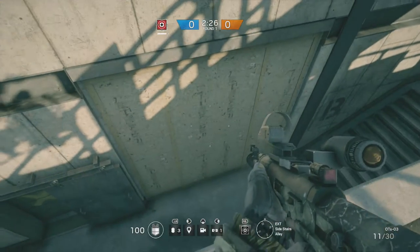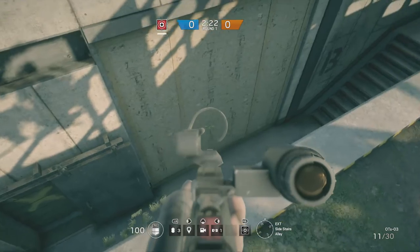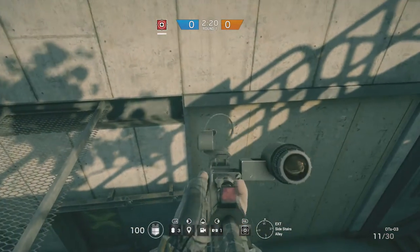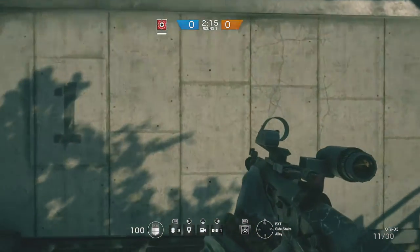We're going to be looking at this east side wooden wall. Now if it gets barricaded up, don't worry, that does not affect us at all. If anything, it probably helps us a little bit because our attention is going to be across the top, because this is all still going to be breachable even if it gets barricaded.